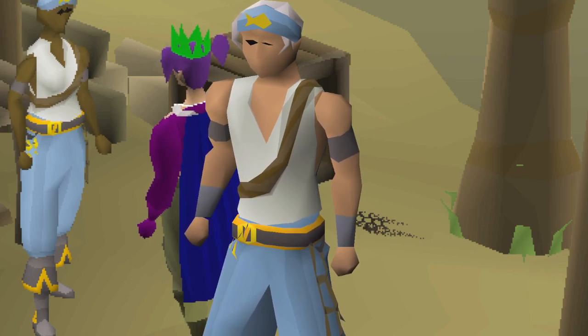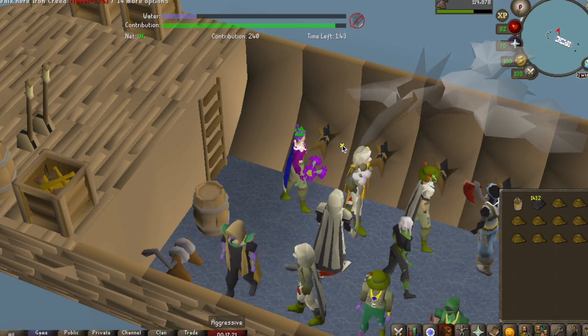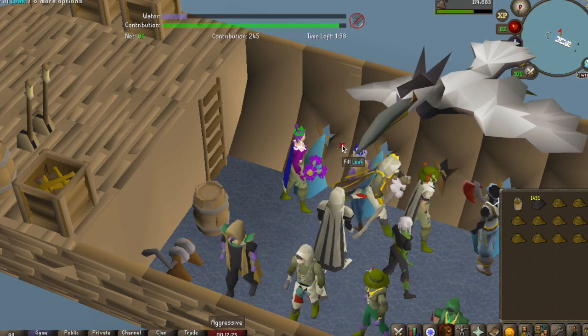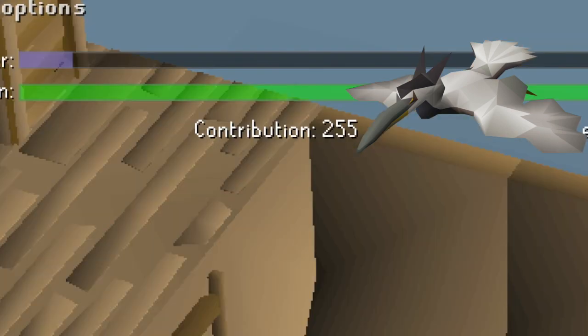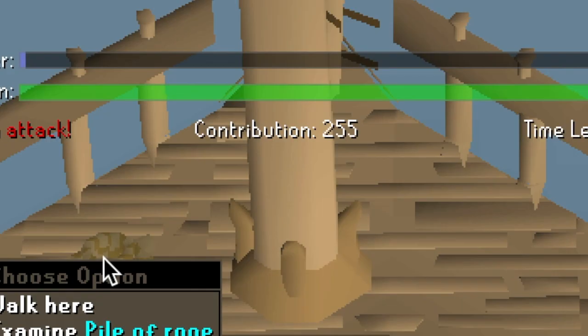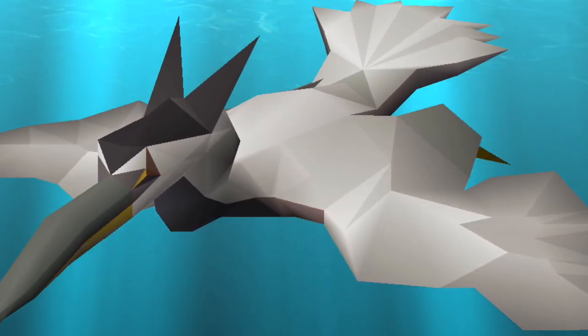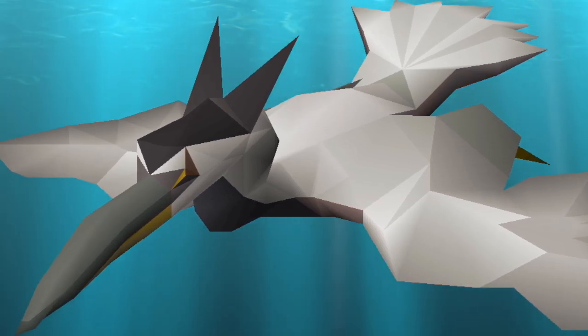Another cool thing you can get through the minigame is the Heron Pet. If you fill the contribution meter at the end of the game, you have a 1 in 2,500 chance of obtaining the Heron Pet, which is actually pretty good as far as pets go. If you don't manage to fill the meter, the likelihood is only 1 in 5,000.